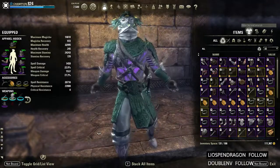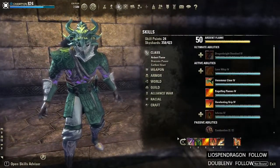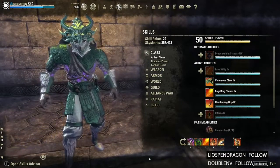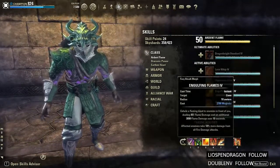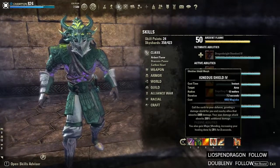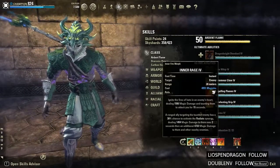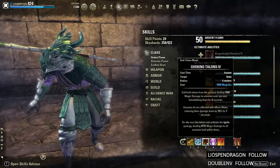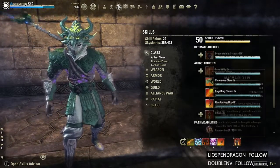I'm using Torugs and Alkosh for at least the first boss and the last boss. For the first boss, my front bar skills are Pierce Armor, Grease, Dragon Blood, Engulfing Flames, Igneous Shield, and Seroк's Slash, with Aggressive Warhorn as my guard. My back bar has Inner Rage, Balance, Talons for the adds, Blockade, and Chains to help pull in the cats, plus Magma Shell just in case.